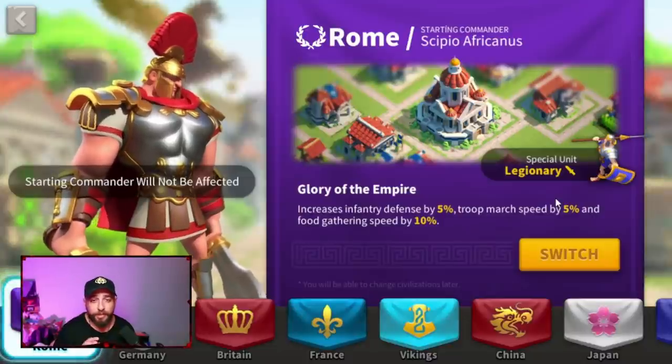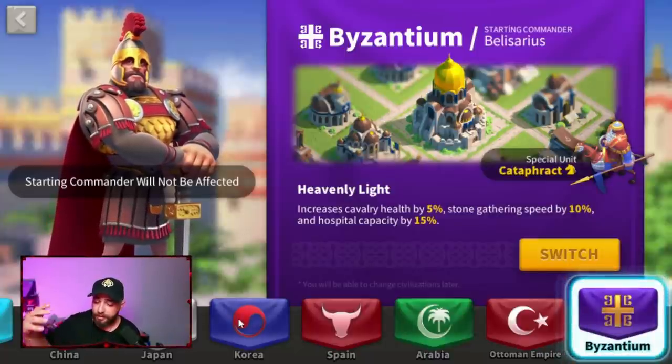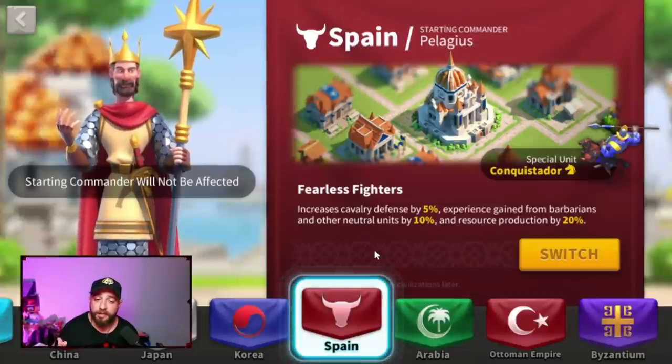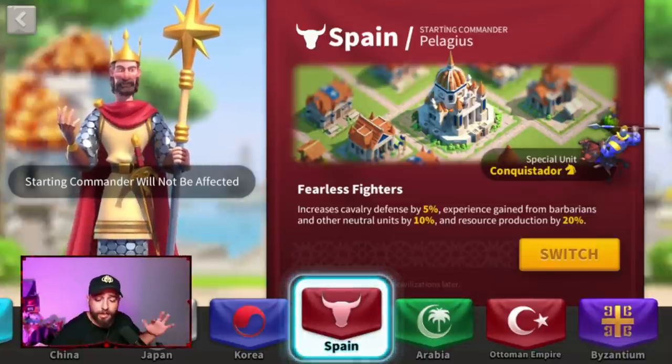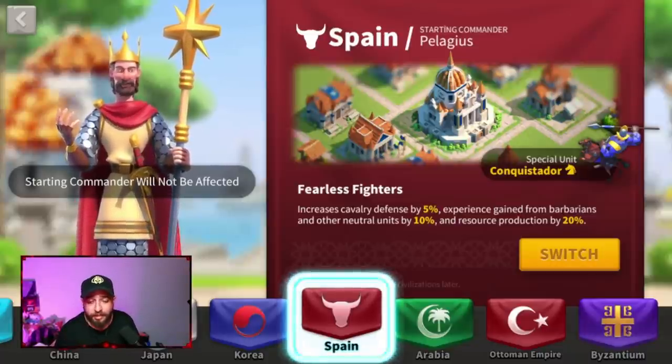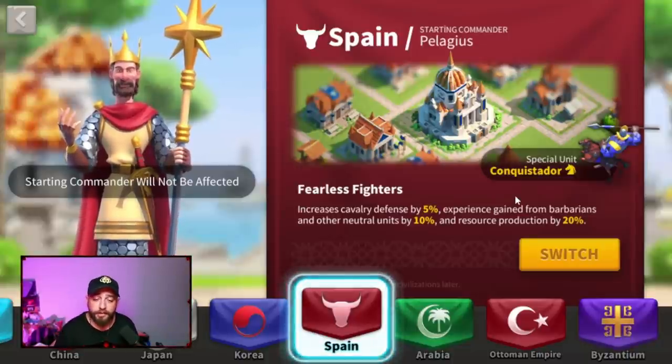So if your main account needs a lot of food, Rome is not a bad option. Another option is Byzantium, which gives 10% stone gathering speed. If you heavily play cavalry and archers, you'll need a lot of stone, making Byzantium a good choice. Then there's Spain — it doesn't give gathering speed, but if you don't have time to log in and send out gatherers frequently, Spain's 20% resource production boost is better, since gathering speed only matters if you're actively sending out gatherers.